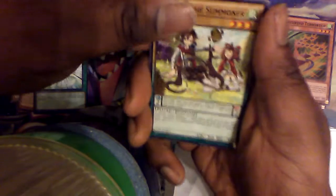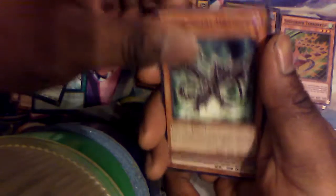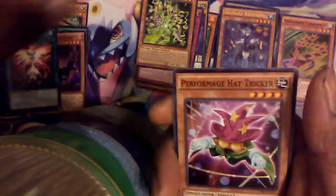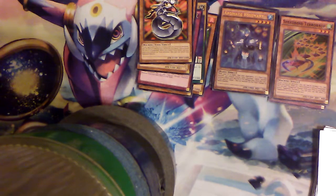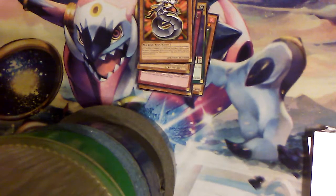We start off with Ricebell the Summoner — ooh, that's an interesting one. Black Metal Dragon. Wavering Eyes. Raid Raptor Buzzy Lanius again, Ignition Phoenix again, Performash Hat Tricker — oh, that's a new one. We have Performapal Still's Monster again. We have two Cyber Dragon — we have two monsters in this deck. Okay, that's the guarantee. But the final card: Opera the Melodious Diva. I can't be mad. Aside from our six guarantees, we pulled our two promos, we pulled one extra gold rare, and we have two hollow — two rainbow hollow rares. I say that was a pretty good haul. That was a pretty good haul.